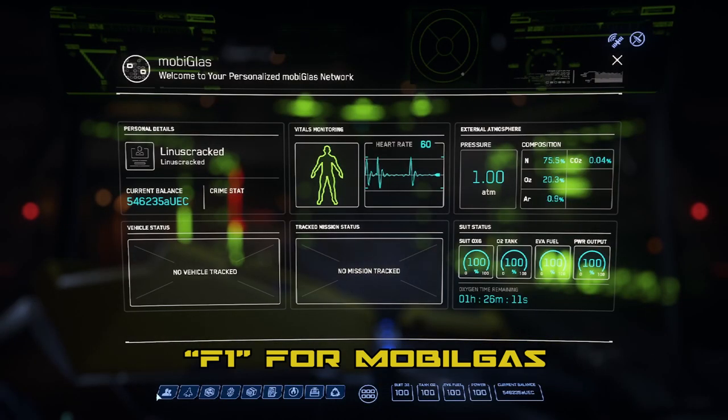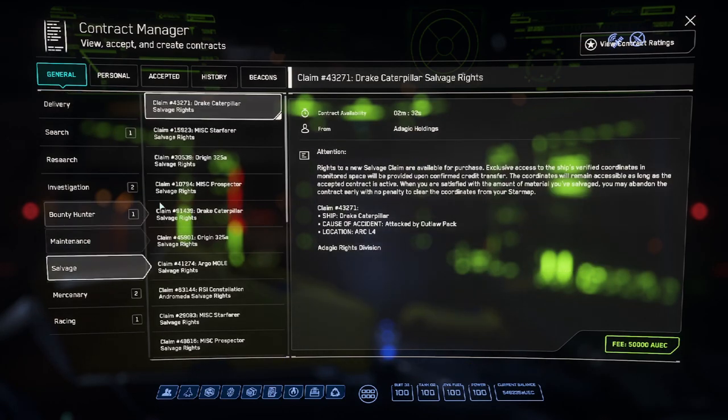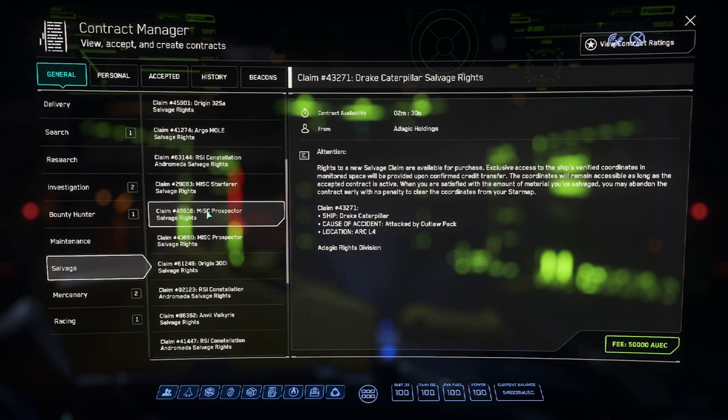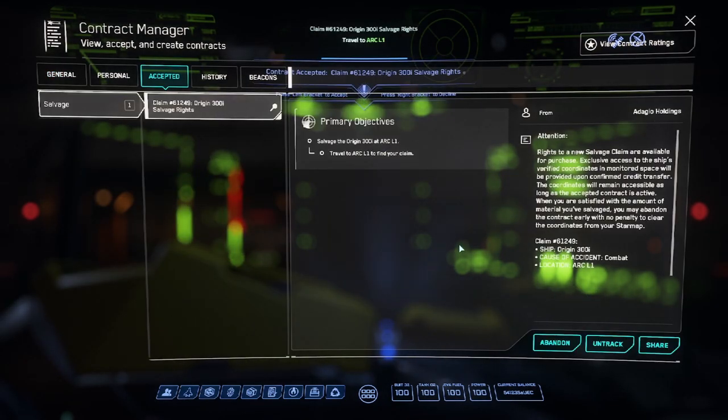I am going to grab a mission from my MobiQuest — a 300i for only 5,000 AUEC. This is just a snack to start. It will only get us about 1–2 SEUs depending on how much we scrap off of it.